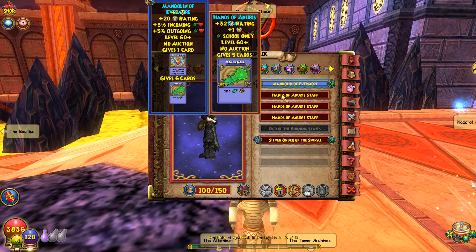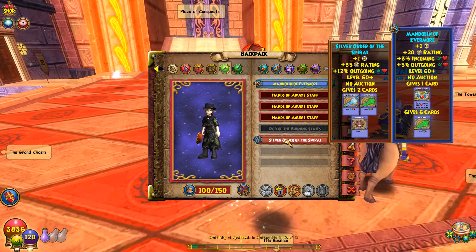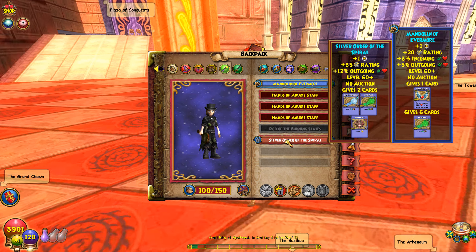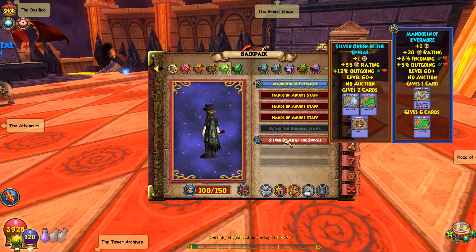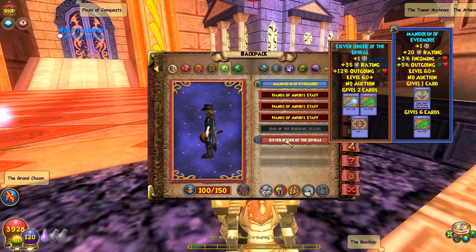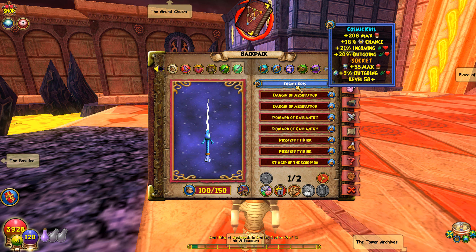For the wand you need the Mandolin of Evermore for the Guardian Spirit wand. You could also rock the Mana Burn wand if you have balance mastery, or the Silver Order of the Spiral if you want to skip Guardian Spirit. But chances are if you're going to be spamming packs anyway you'll try to get the Guardian wand, so I recommend it.